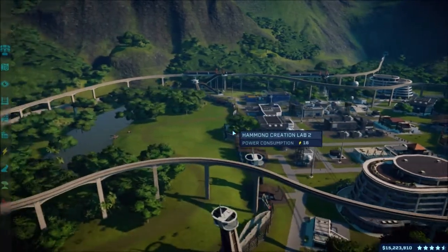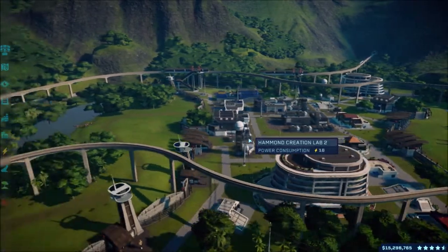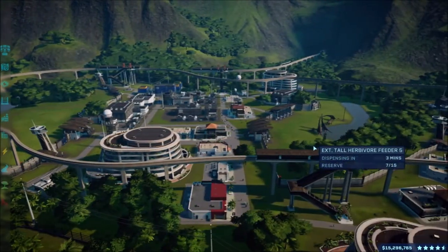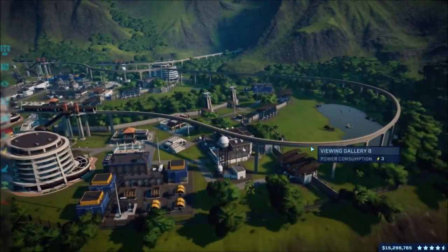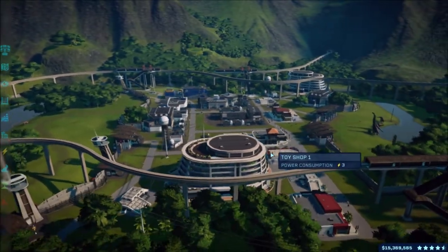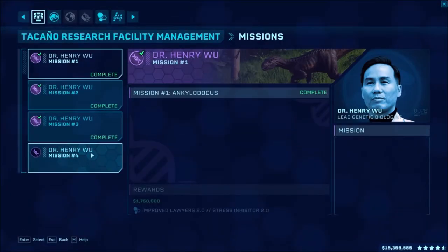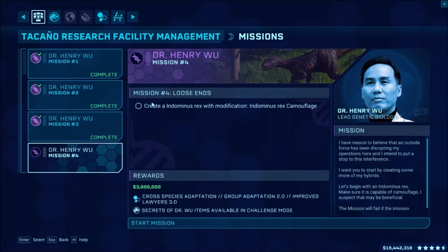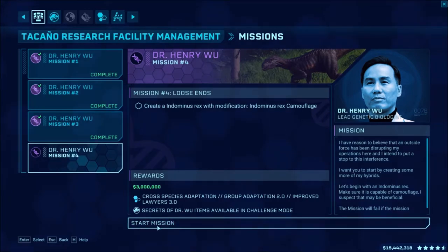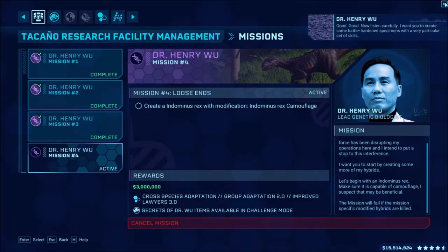What is going on guys, Awesome Nurture here back in Jurassic World Evolution, continuing on with the Secrets of Dr. Wu on Isla Tacano's secret research facility. We're here today for the last episode where we're doing the final mission to unlock the camouflage for the Indominus Rex. Let's go ahead and go into our mission control.